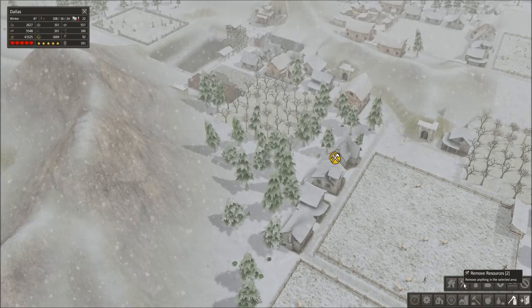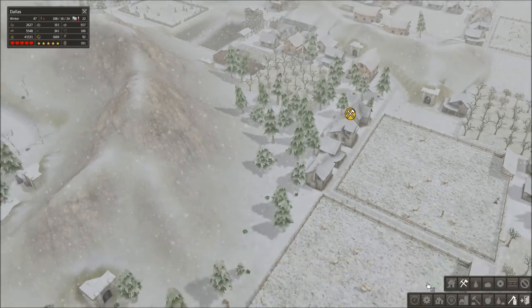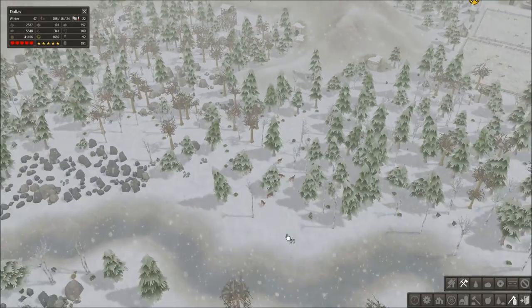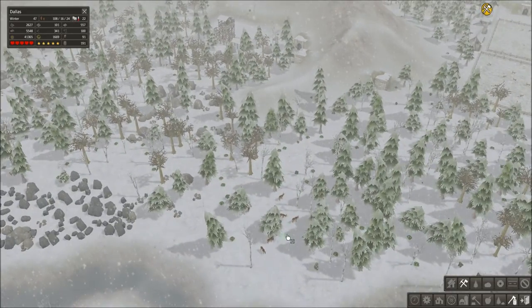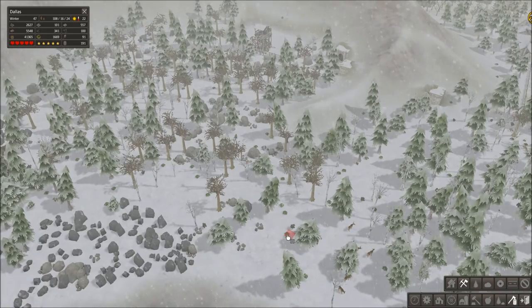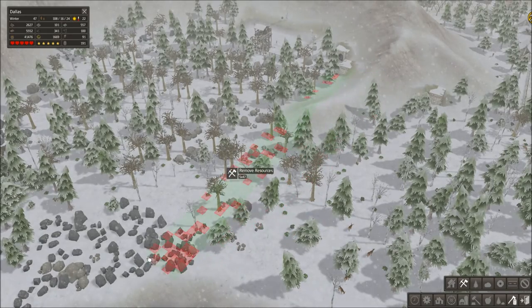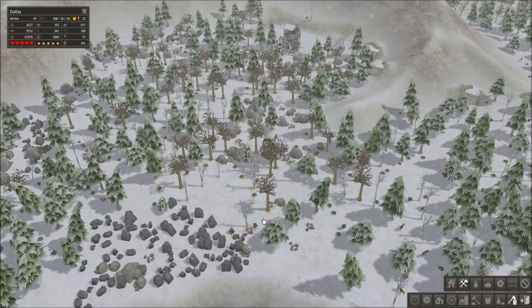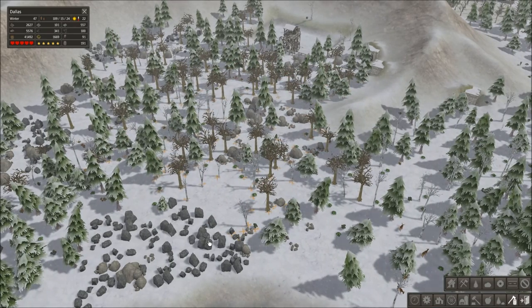Remove resources, which is number two, is a wide command to say anything that's there that can be removed — pick it up. You click it and everything that's in that square is going to be picked up. So that means your stone, your iron, your wood is going to be massively cleaned up and this is going to affect the environment.